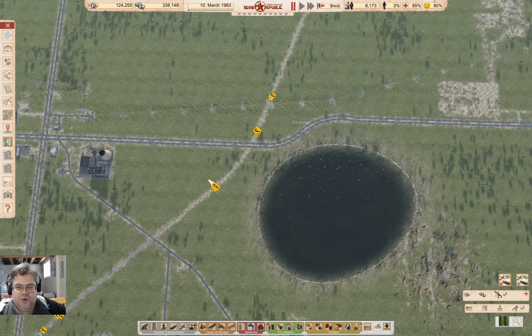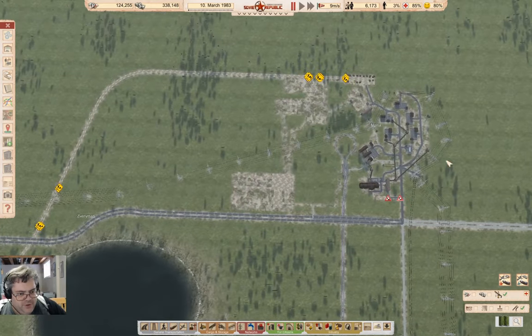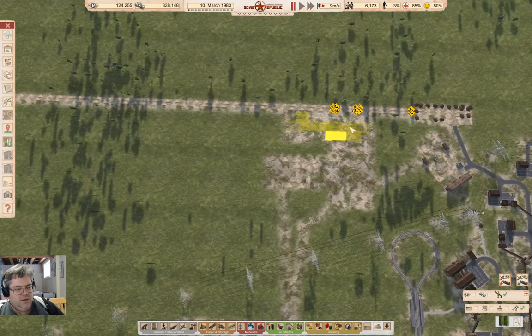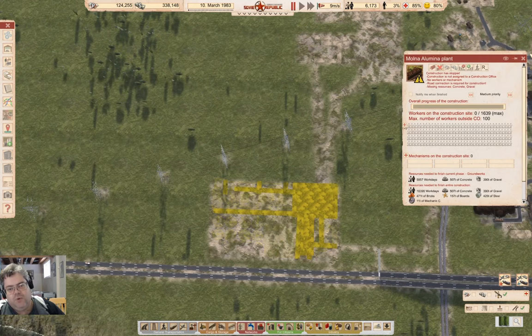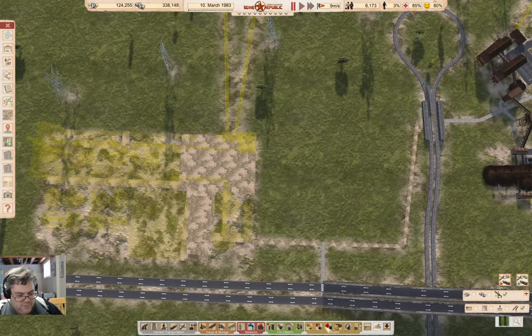Welcome back to Lucky Corners. This is Workers and Resources Soviet Republic, and stuff is happening — not a lot, but stuff. We're exporting coal, and if we finish building a bunch of stuff up here — bauxite mines, conveyors — eventually I'll build out the aggregate storage here for coal, which will feed into the alumina plant, which will end up serving as the next major export source. I'm not sure if I'm going to export alumina by truck or by train, or just pass it straight into an aluminum production facility.